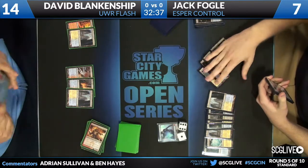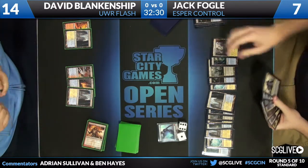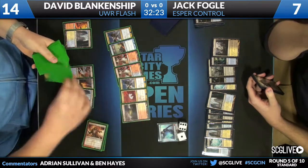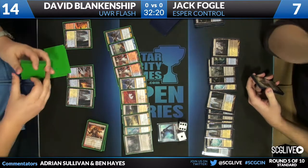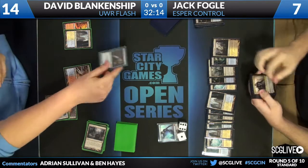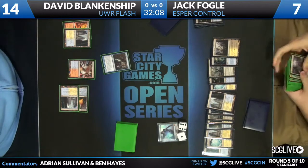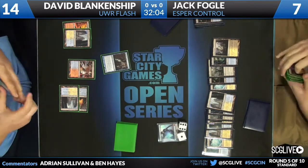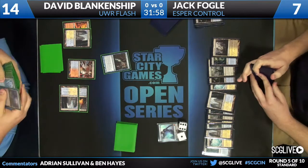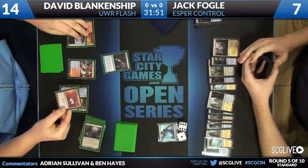Drowns him — I think it might be done. Untap, land, go. And now at this point, he will have seen a huge portion of David's deck and no counterspells. He's seen three Sphinx's Revelations, so lots of information there. He's seen the Reckoners, so he knows it's Reckoner not Geist, at least in the main deck — although David does have Geist of St. Traft in his sideboard, which I imagine we'll see coming in.